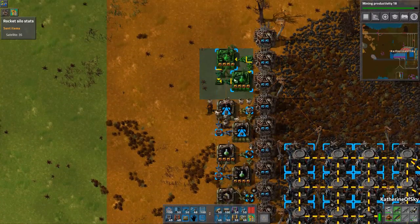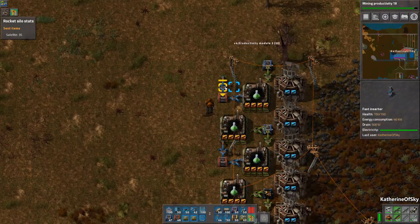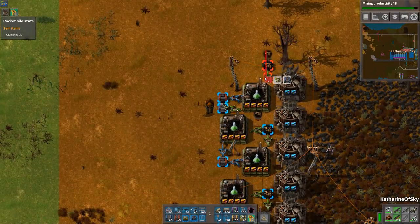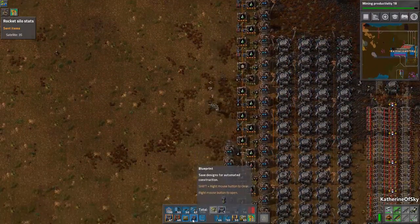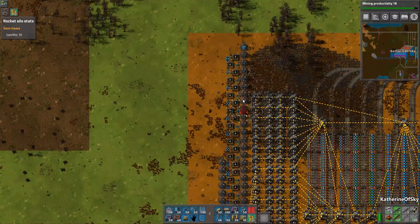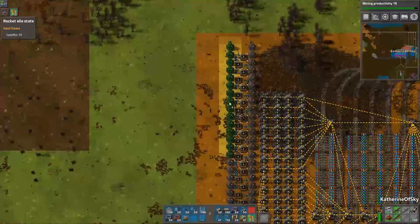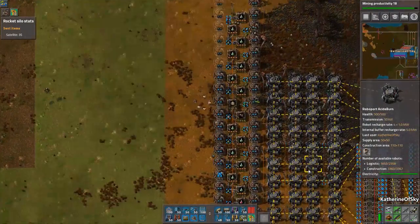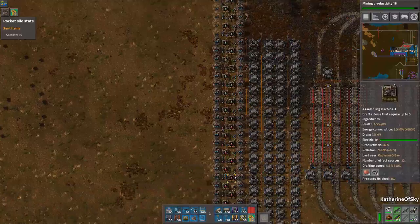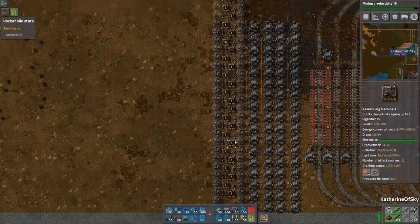Now we need our seven green assemblers up here — that's six plus one more. Copy this here and delete that there. We probably need this power pole up there too. That one won't reach, so I'll copy the number of poles we need and place them down. We might need some extra power too, but we're good. That's red and green science done already — I'm pretty happy with this, things are going quickly.